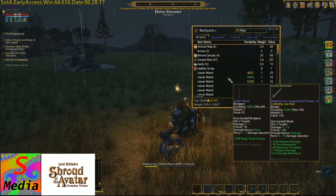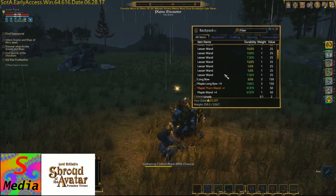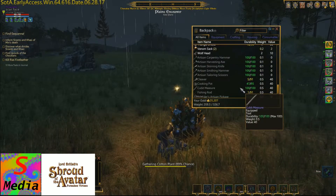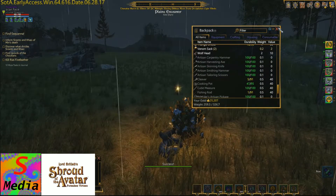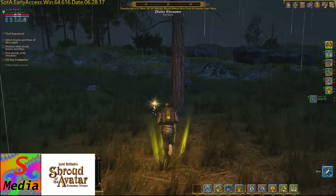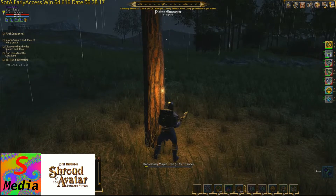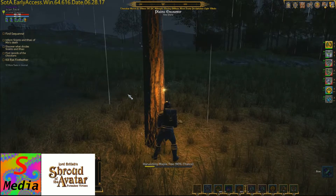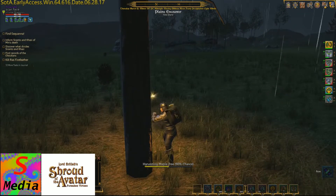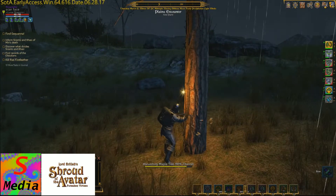Let's have a look at what carcasses we've got. We've got four bovine carcasses and four sheep. So which now means, of course, that gives us the resources we need for some of the food recipes in the game. Let's have a look around and see what other resources might be around.